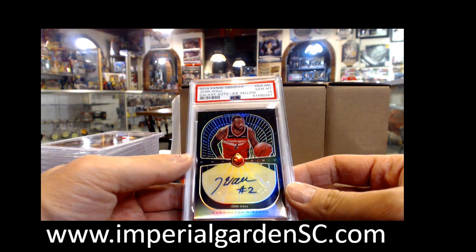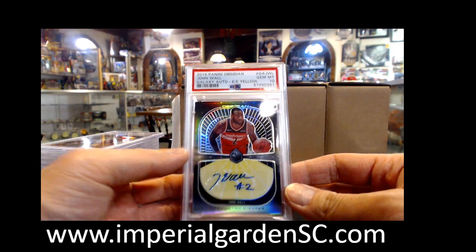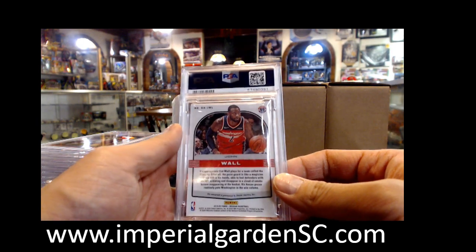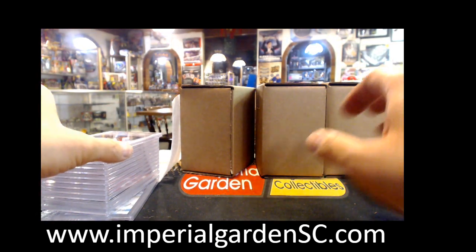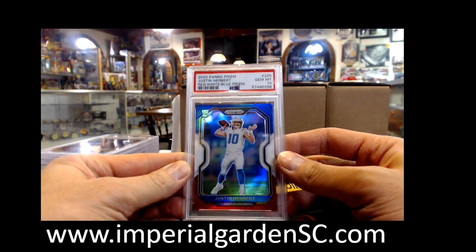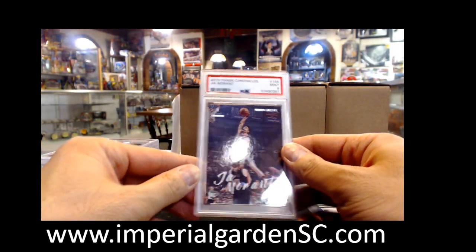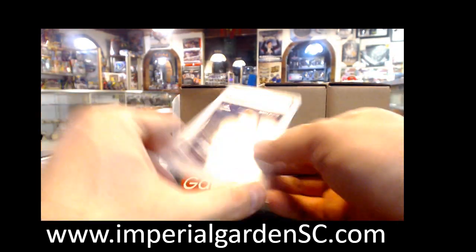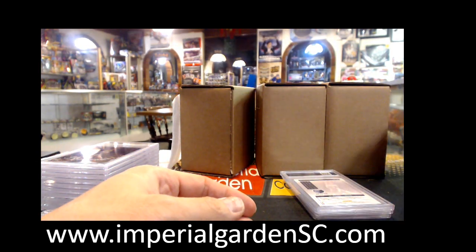So we got a Galaxy Auto Yellow of John Wall PSA 10 from Obsidian, number 2 of 10, which is a jersey number. PSA 10 Red White Blue — Justin Herbert, I think these are yours Matt F. Ja Morant 9, Ja Morant 10 Chronicles — that was our first 9.